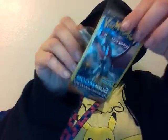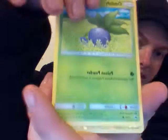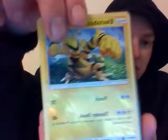Here is package one. First, we have an Oddish, which looks to be a Common. There's a Common Oddish. Then we have a Holo Electabuzz — this says Uncommon. I like that. And then next we have a Heatmoor, and this is an Uncommon too.